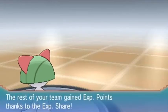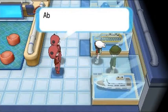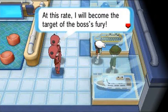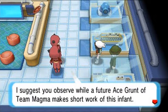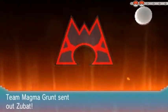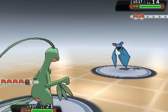The first grunt is defeated — he laments being beaten by a child and fears becoming the target of the boss's fury. A second grunt steps in, calling herself a future ace grunt of Team Magma. She mocks us as an infant but we protest — we have our man hairs, they just can't see the beard!